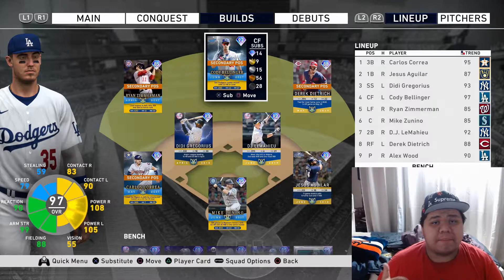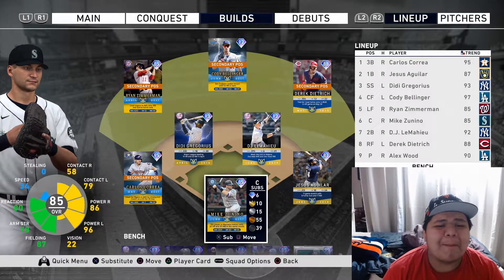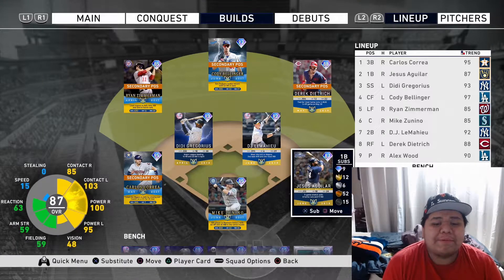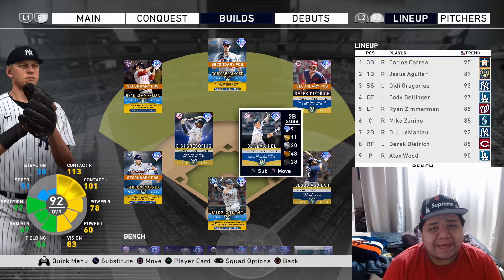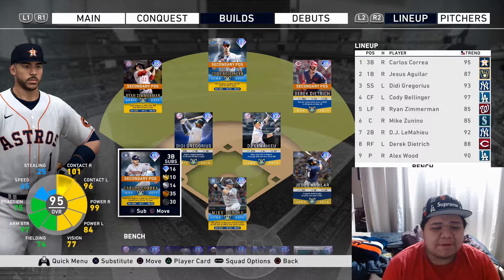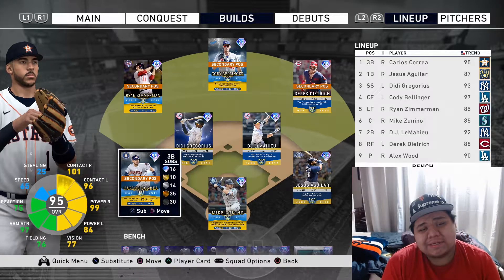The June player of the month cards were available, which means we had a chance to upgrade our team. We're going to start from behind the plate - it's not gonna be Gary Sanchez today, it's gonna be Mike Zanino. Great defense, great power off the bat, not as much speed or vision, but still a great bat behind the plate. Jesus Aguilar is playing first base again - great power. DJ LeMahieu will be at second - new player, high contact, power is a little bit boosted, great fielding, decent speed.